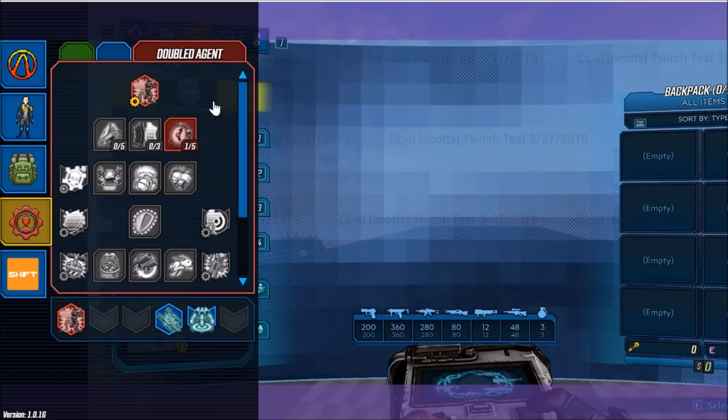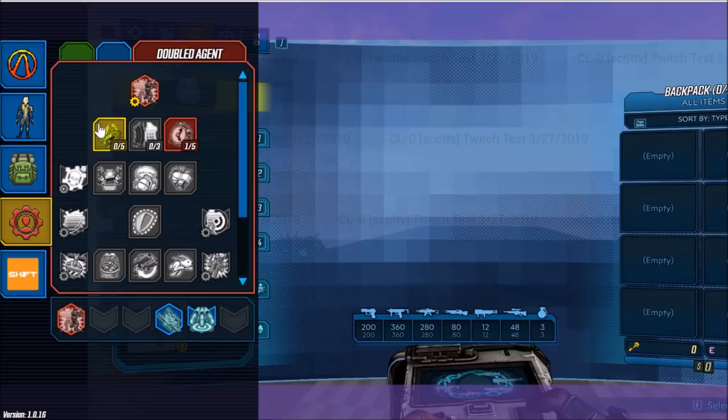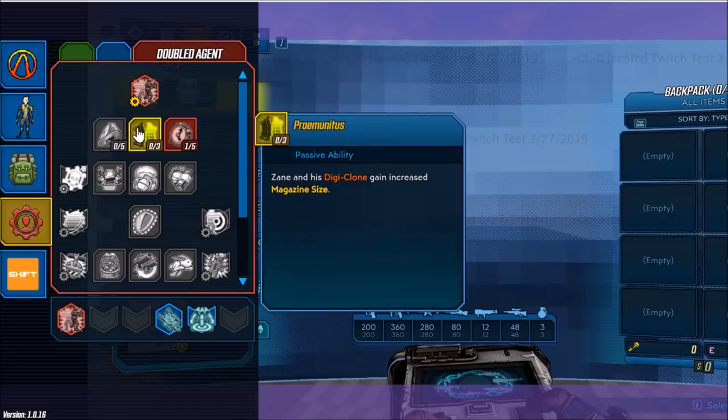We'll move over to the Doubled Agent skill tree, whose action skill is Digi-Clone. Spawn a Digi-Clone of Zane — this clone stays in place but distracts and fires at enemies. Pressing the action skill button or the grenade button while the clone is active causes Zane and the clone to swap places. Our first skill is Synchronicity — whenever one or more of Zane's action skills are active, he gains increased gun damage for each action skill. Next is Borrowed Time — Zane gains increased action skill duration for every action skill active.